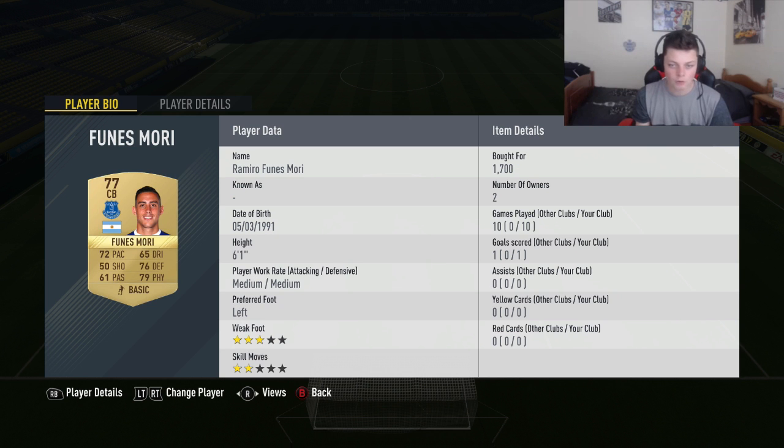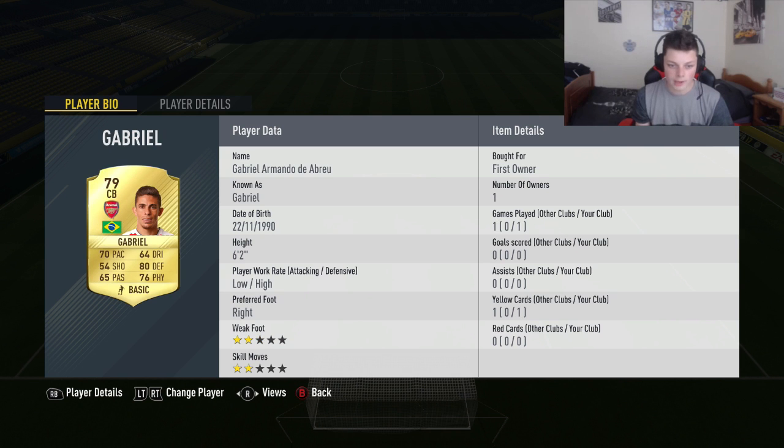At right centre back we've got the beast, Funus Mori. This guy is actually awesome — I really like playing with him, he's really good at tackling. He's a really good defender, so if you're looking for a Premier League centre back that's cheap, I'd definitely recommend Funus Mori.